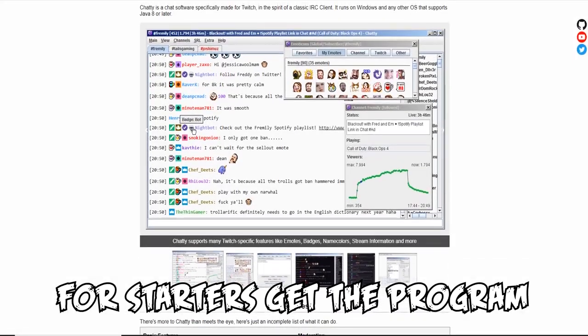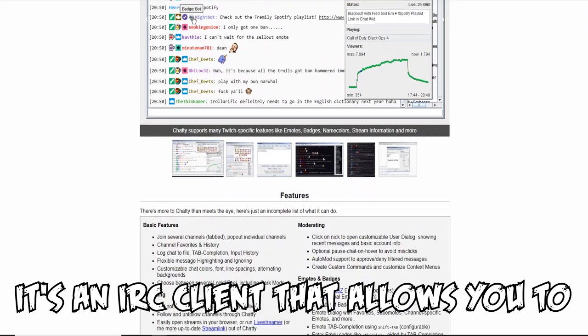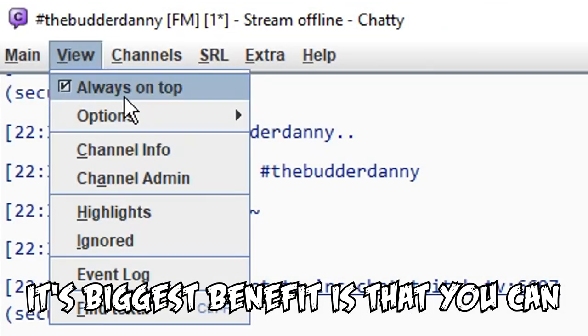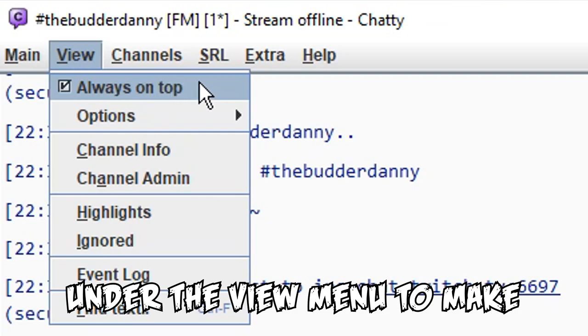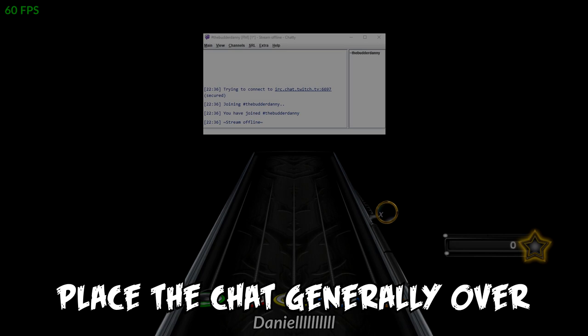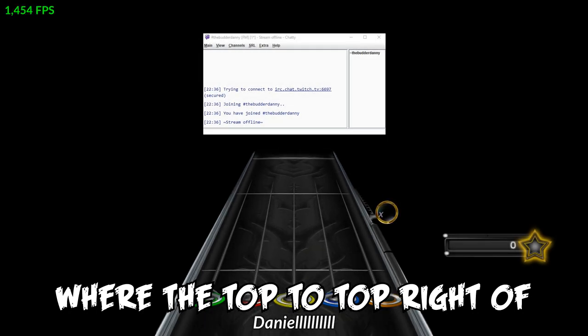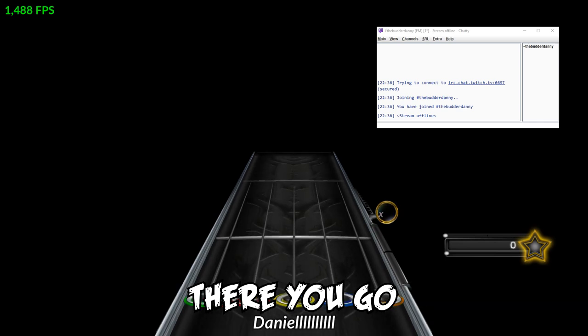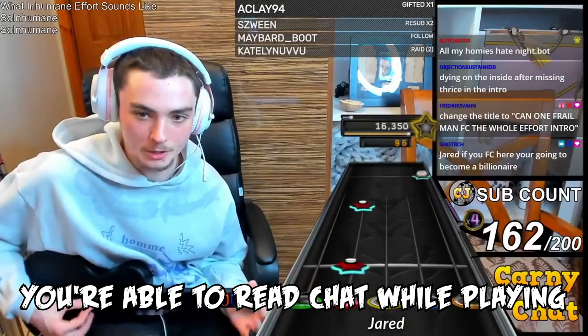For starters, get the program called Chatty. It's an IRC client that allows you to read your Twitch chat in a small window. Its biggest benefit is that you can tick 'always on top' under the view menu to make the window always be visible even when you're not tabbed into the window. Once you have this, place the chat generally over where the top to top-right of your highway is in game, and there you go — you'll be able to read chat while playing.